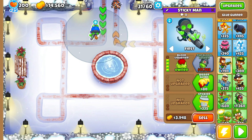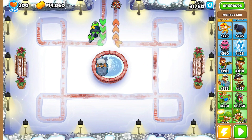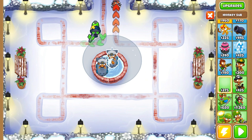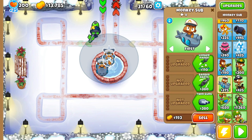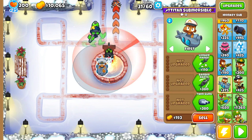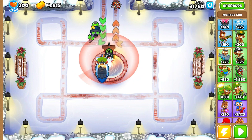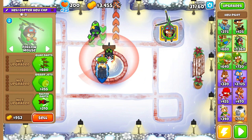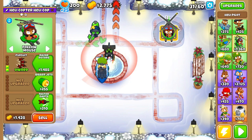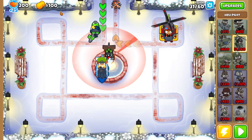Upgrade them to a 4-0-2-1, place down two submarines like this, like this, and then this one like that. Place down a helicopter and upgrade them to a 3-2-0, and if you have a hundred dollars left, you have done it right.